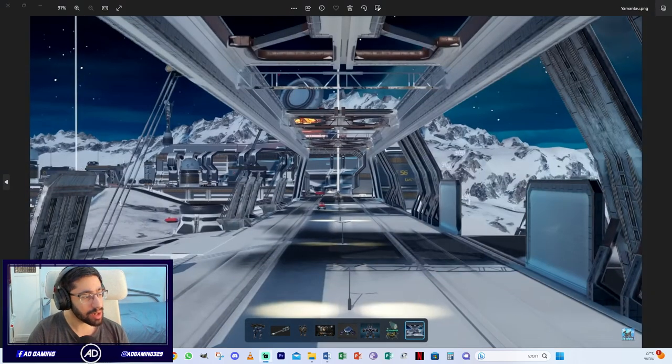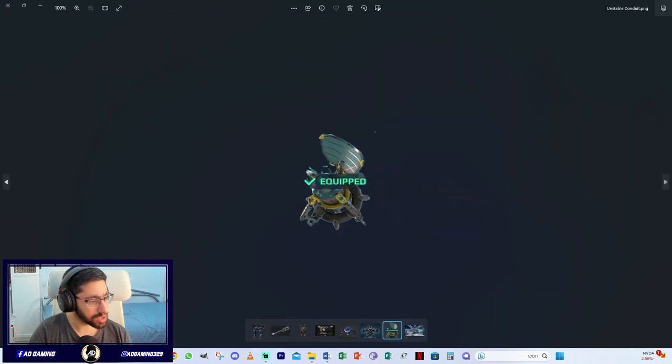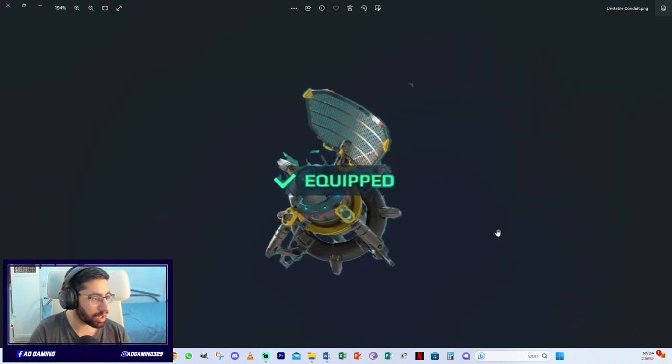Coming in update 9.1 is the Yamantao map — I have one picture of it. Also new is the Unstable Conduit module, which is basically an improved version of Repair Amplifier. You get additional damage plus repair, but it costs more power cells and is much more expensive.